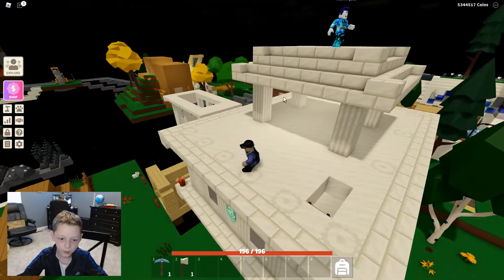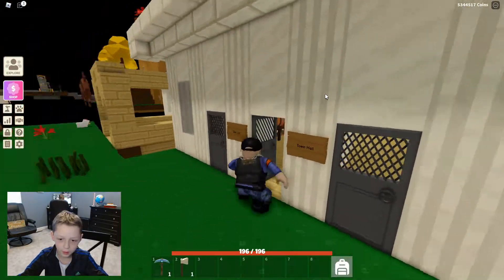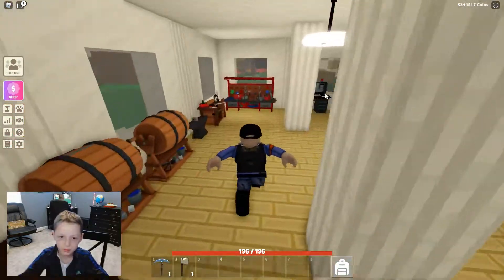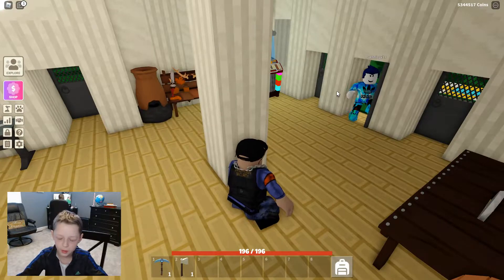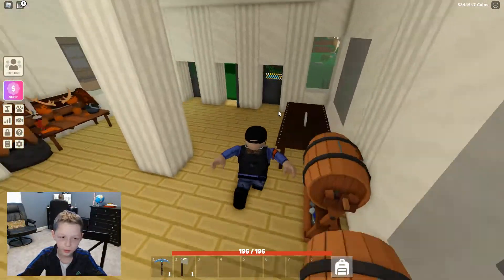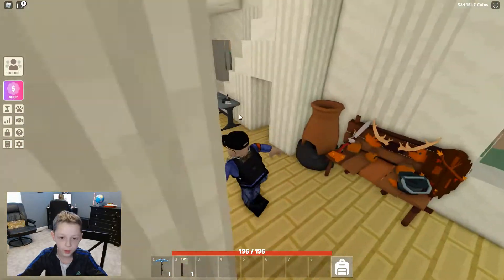Right now we are right next to the spawn. We are on what I like to call the town hall. Here's the spawn right here, and this is basically just where all our crafting stuff is. We have the workbench, the furniture, a bunch of cool stuff, and the maple workbench.